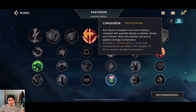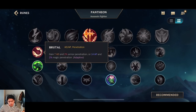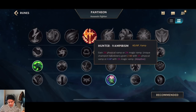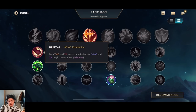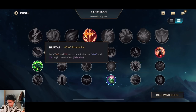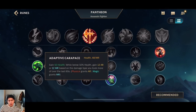For runes, it's definitely Conqueror. Why? It gives you tons of bonus AD, and your enhanced second ability procs three stacks of Conqueror immediately, so you can get full stacks very easily on Pantheon, giving you tons of damage. That's a must-have. For the first row you can go Brutal for early game advantage, or Champion for better scaling — Brutal is better early, Champion scales better if you don't die. Triumph is also viable in the top lane. For the second row, Carapace is the best for the early game laning phase when you want to go for a first blood.